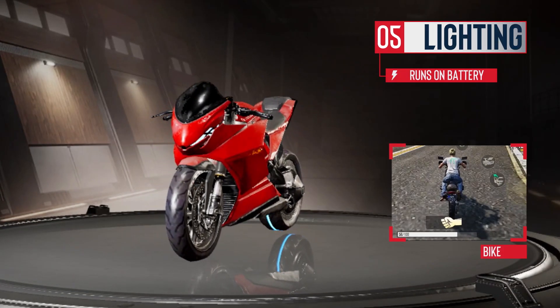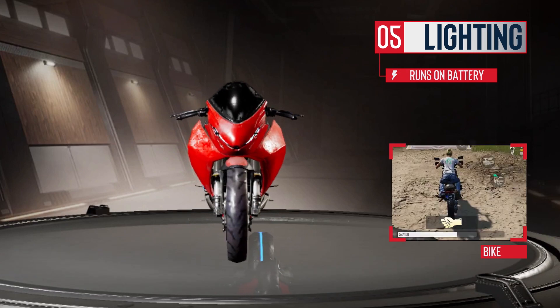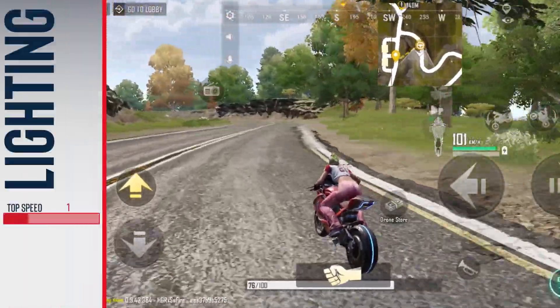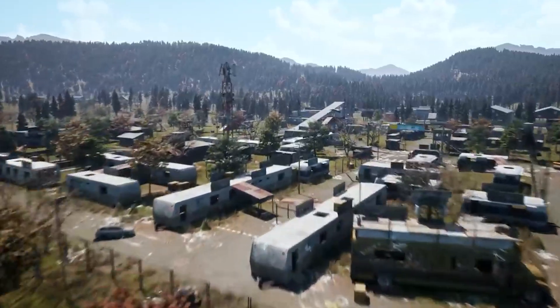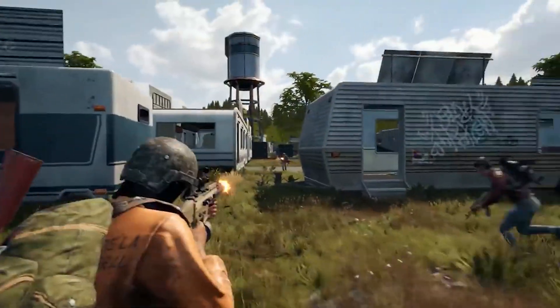Lightning is basically an electric sports bike that comes with good acceleration and smooth handling. It's the perfect upgrade from Erangel's two-wheeler and is better in every way. Furthermore, the engine is much quieter and doesn't draw attention to you like the Erangel bike, which can alert an entire block.